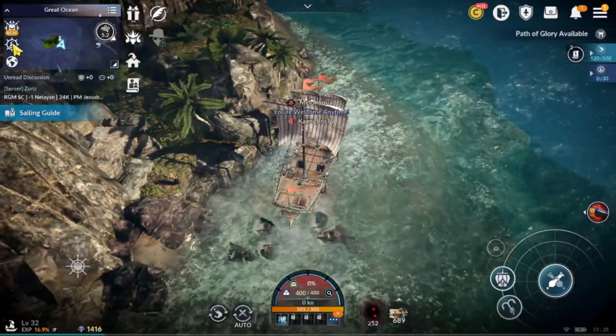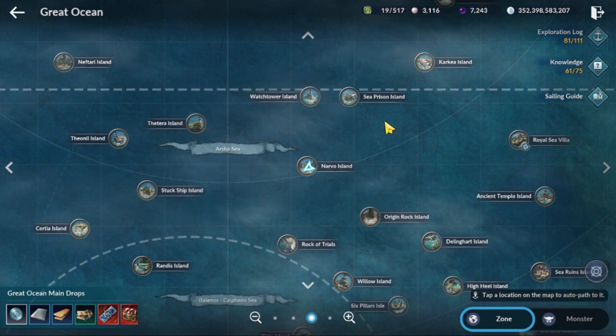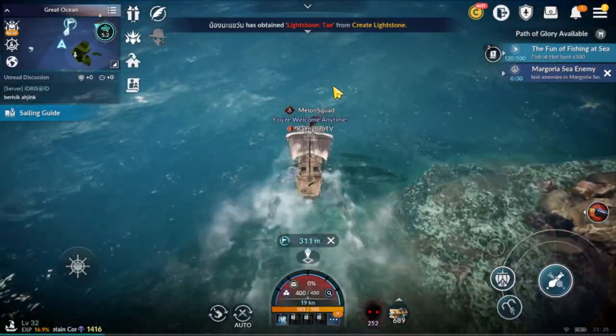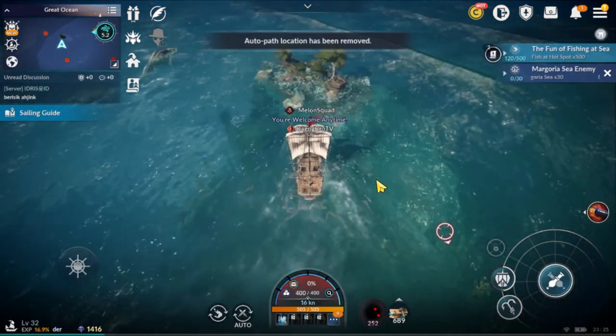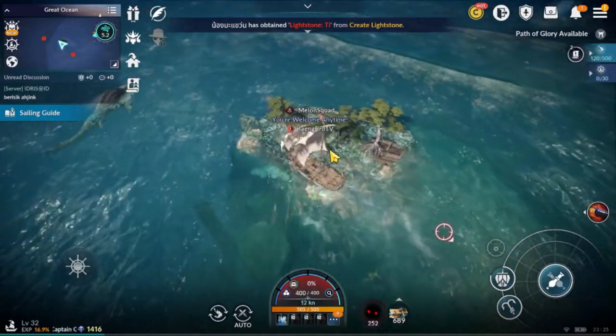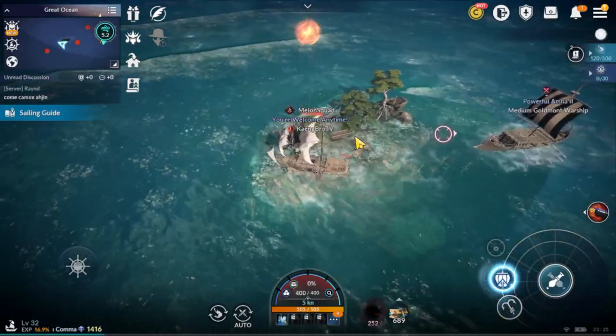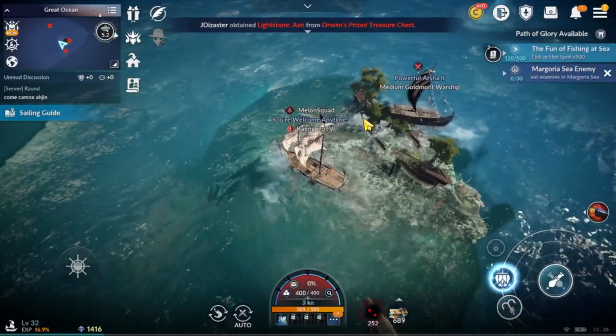The next one is not on a discovered island. It is on a little rock in the middle of the ocean, so please check carefully on the map where I ping. If you go to the ping, you see a very little island. The fifth knowledge is in here.